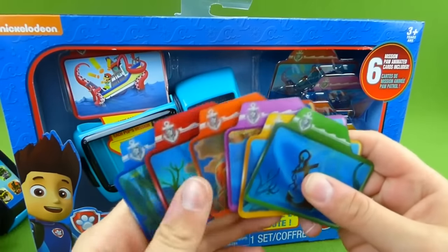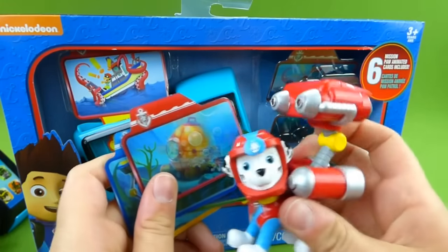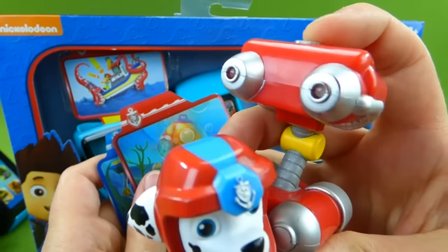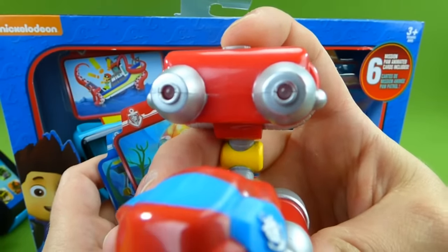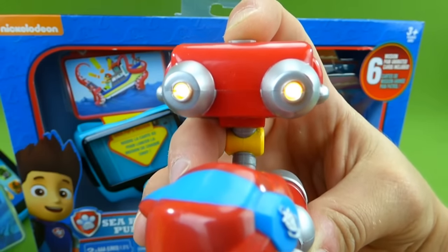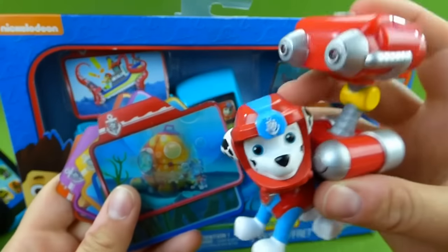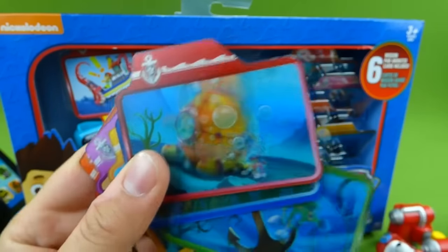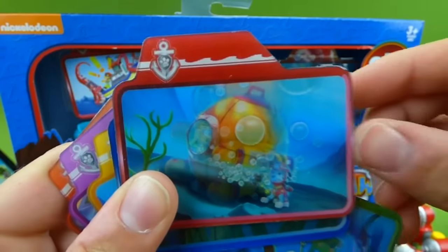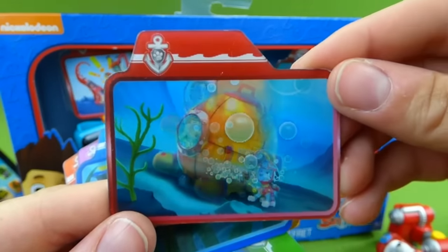These mission cards came with each of the light-up figurines. Here is Marshall — you see how it lights up when you press the button? He can see his way in the dark. And with this figurine came this mission card. Now we're going to put it in the new Pup Pad and see what Marshall's mission is.